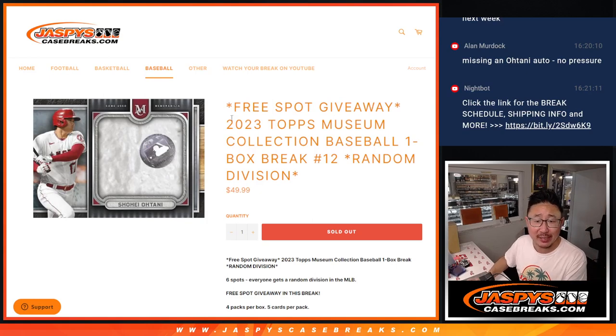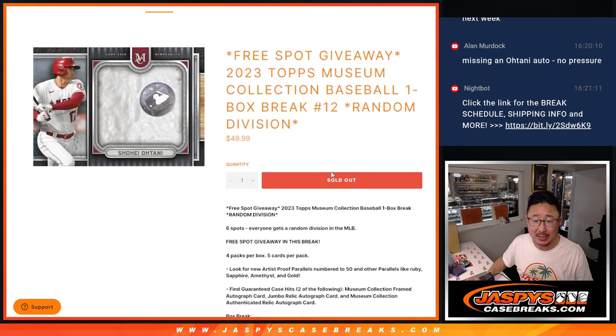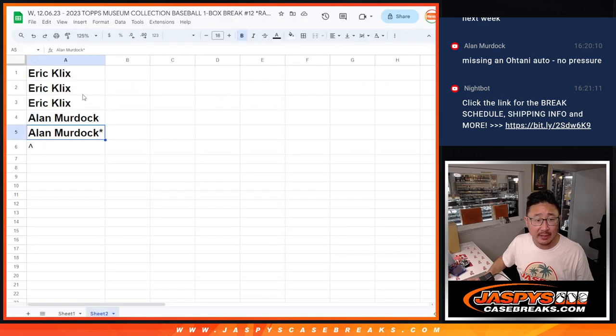Hi everyone, Joe for Jazby's CaseBreaks.com coming at you with a quick little break here. 2023 Topps Museum Collection Baseball One Box Random Division Break Number 12 with a free spot giveaway. Big thanks to Eric and Alan for getting in on this. Appreciate you.